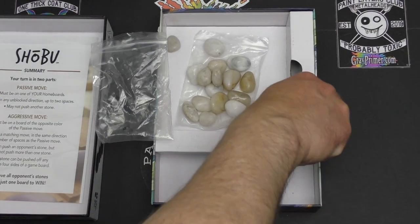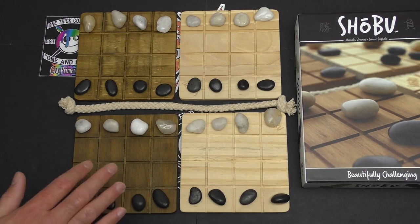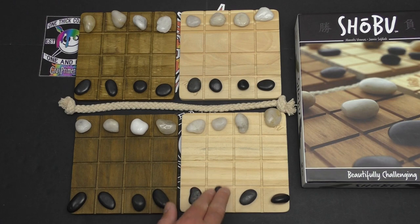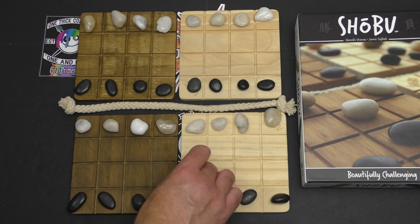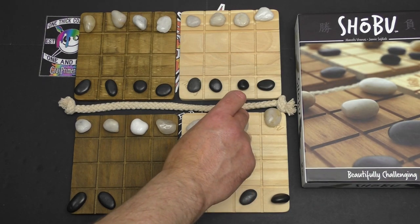So let's set up a game. Now we're ready to play — it's pretty straightforward. These are my home boards, this is my home color. On either of my home boards I can take a single passive action, meaning I'm not hitting an opponent's stone off the board.